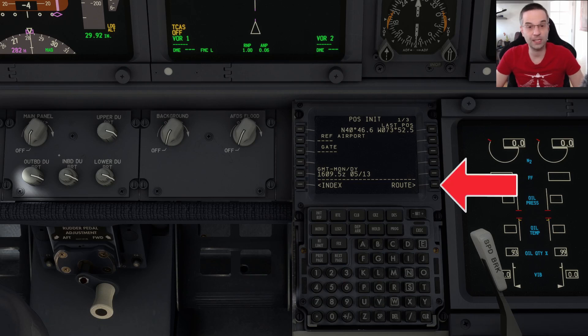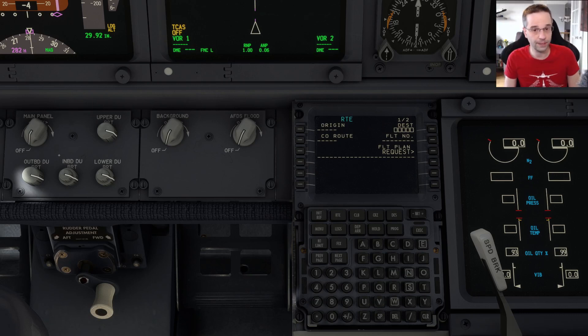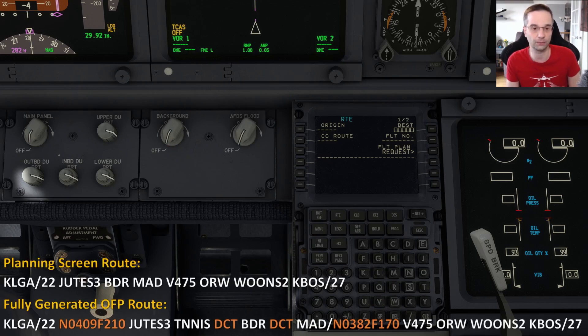The next page in the setup flow is the route page, and there's a fair bit of explanation we need to cover here. I want to point out I'm going to be showing you the route from the SimBrief planning screen rather than the one you see after you hit the generate button. At its core the route is the same, but there are a couple of extra details on the generated version — for example, you're going to have speed and altitudes at certain waypoints and direct entries as well, which you don't necessarily need to program into the FMC.